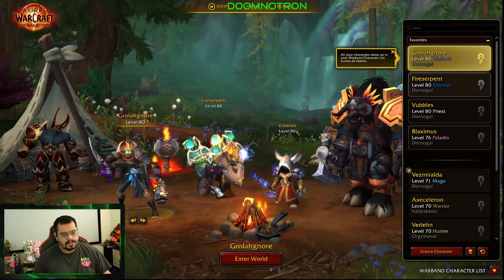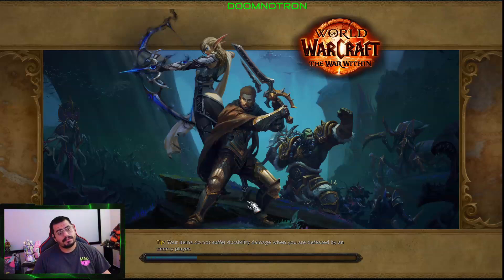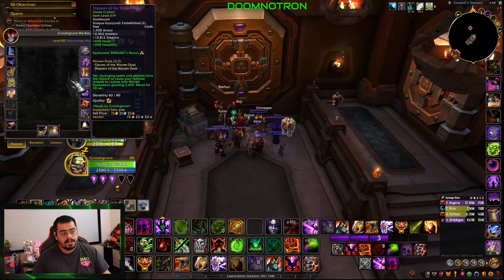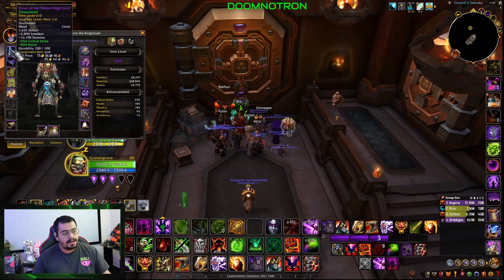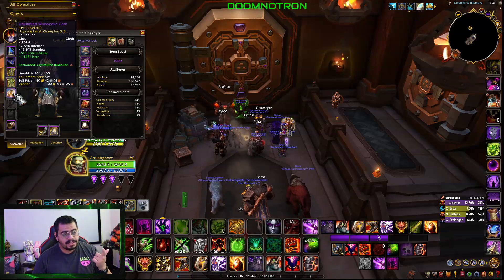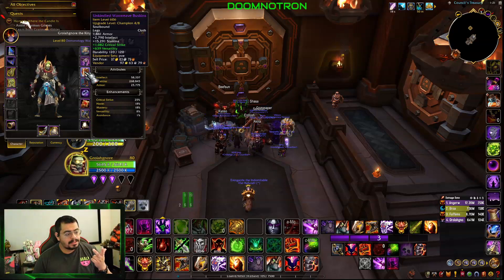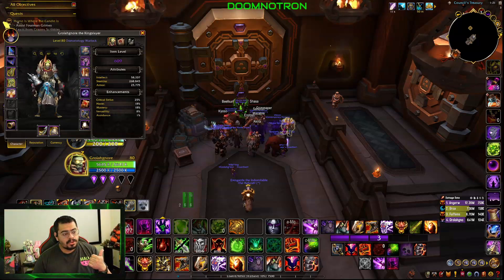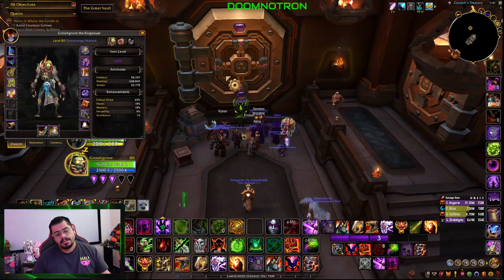Grolonar is our next one to go into the vault. We need a tier set — we don't have any tier on this character. I have 2 catalyst charges. I think it would be a chest or legs; I can't get hands because I'm using the 2-set bonus from the crafted items. I have those at 619 and my boots at 619. I don't want a head piece because we have a heroic track. We need shoulders, chest, and legs. So basically we only have 3 options — chest, shoulders, and legs — because we're going to catalyze this.